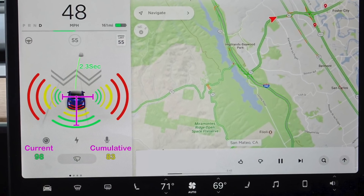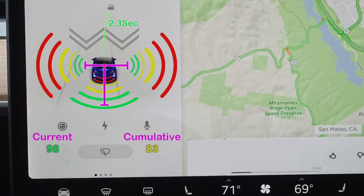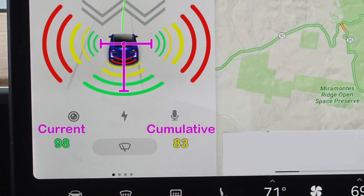I think the follow distance maybe wouldn't necessarily want to have a sound associated with it, because that would be really annoying — braking and turning are momentary actions, whereas the follow distance is something you could be doing for miles. So it might be really annoying to have a tone for that. And then of course at the bottom, you can see there's a current score and also a cumulative score. The cumulative score is what you've got on the Tesla app currently, and the current score would be what's going on right now on your drive.